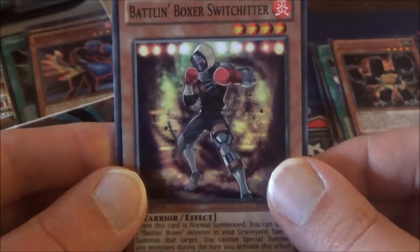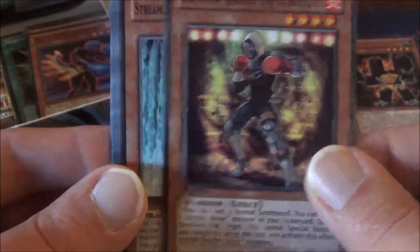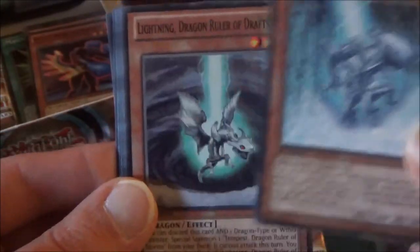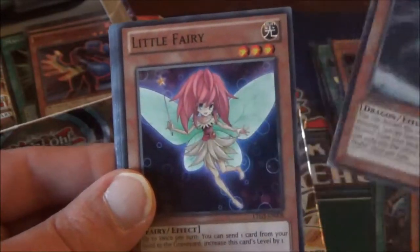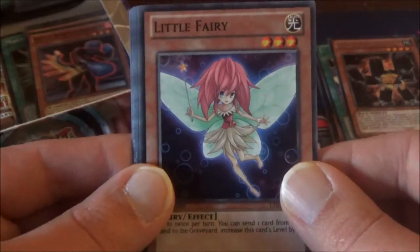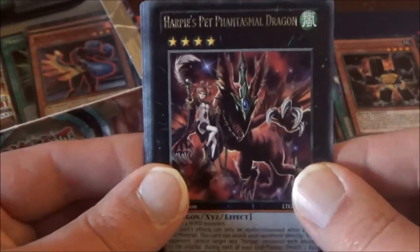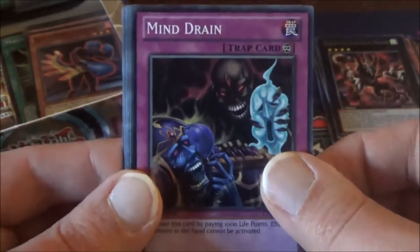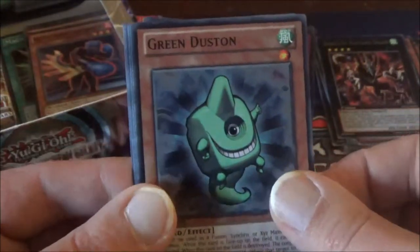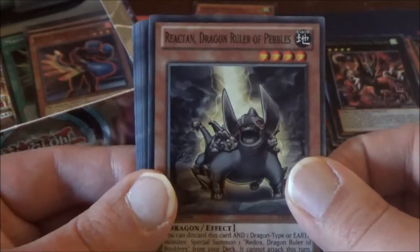Next pack: Battle and Boxer Switch Hitter, another Stream, another Lightning — that's the second pack we got those two Dragon Rulers back to back. Little Fairy, and our Rare is Harpy's Pet Phantasmal Dragon — I think this is still used in Harpy decks. Mind Drain, Green Dustin — that was a short-printed card. Reactant, Dragon Ruler of Pebbles — so we've got all the baby Dragon Rulers now. I hope we can pull their adult counterparts. And finally, another Xyz Block.